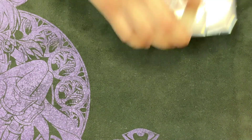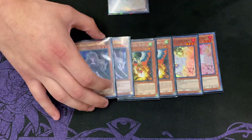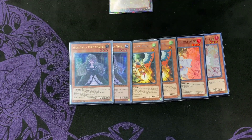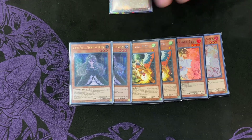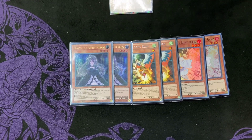For the hand traps, I played two Ash, two Droll, and two Bell. This is just full coverage for the whole format. Ash, Droll, and Bell all hit Diatron, Eldliche, and Zoo. It's so I can cover the whole entire meta, and it worked out perfectly for me.